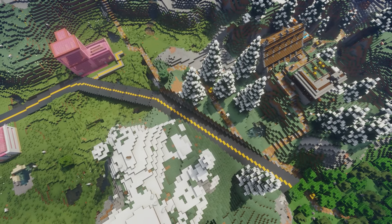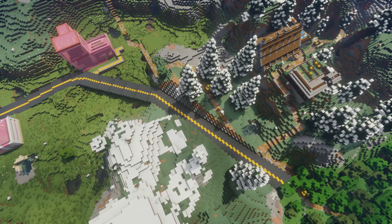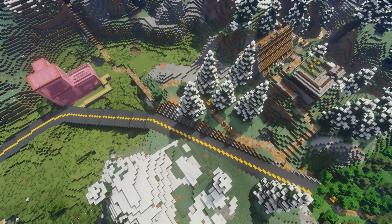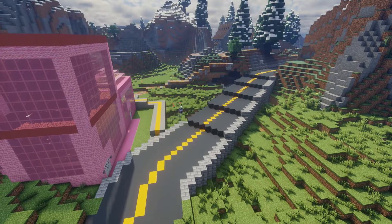We're going to make the road that cuts through the mountain right here, and we are very close to both Evergreen Mountain and Snowy Cliff, so we do have to change the roads for those towns a little bit.